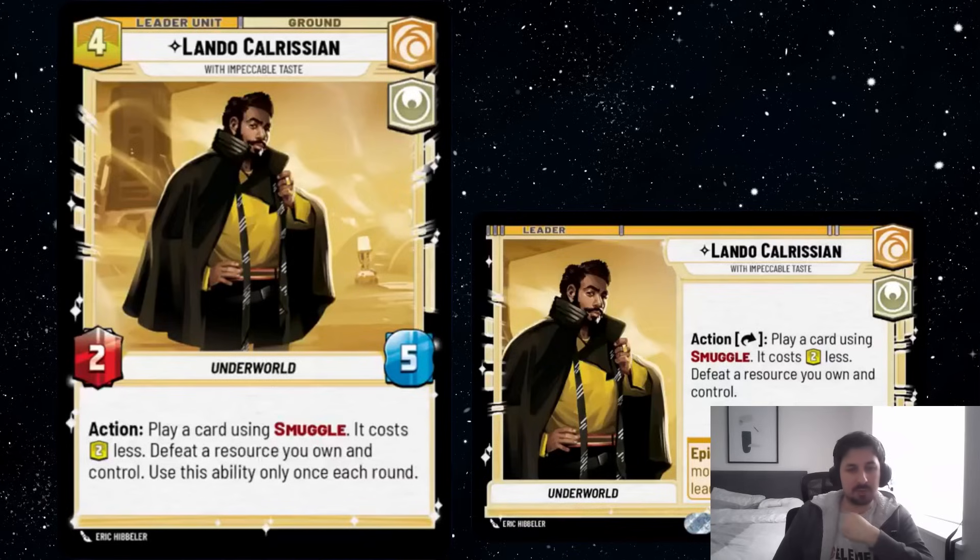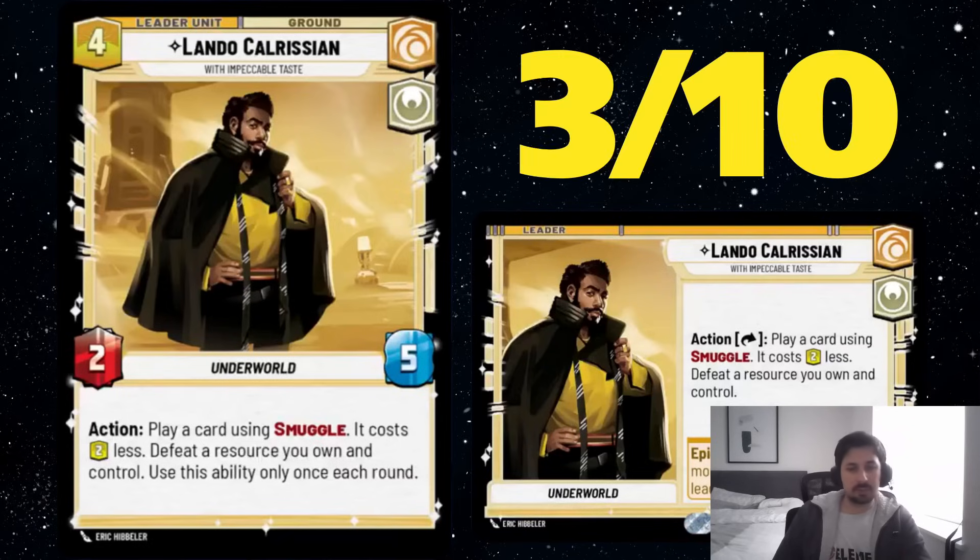The 2-5 stat line for 4 in an aggro deck is not great. Sabine dealing 3 damage is far better, for example. Another thing I don't like about this card is that there's no combo potential, because it says use the ability only once each round. Also, the leader ability does not get stronger once Lando is deployed — the ability is pretty much always the same. I'm very skeptical toward this card and I think it's unlikely to be really that good. Right now my first impression is a 3 out of 10.